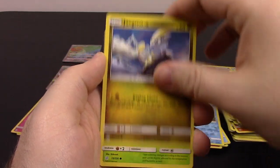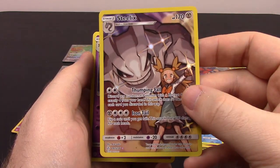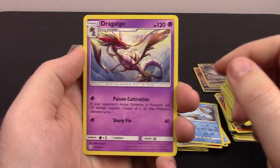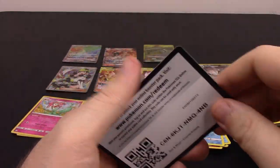Next up is Palpitoad, Jangmo-o, Deerling, Golett, Dewpider, and Steelix as a Full Art Rare — that looks super cool, I love these cards so much. There are three of those now. With Dhelmise, Fire Energy, Tangrowth, Lillie's Full Force, and the code.